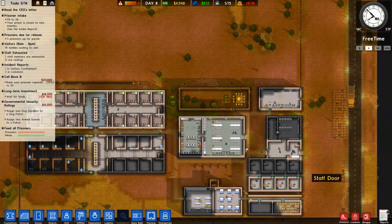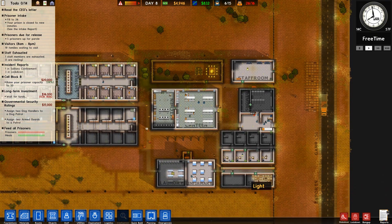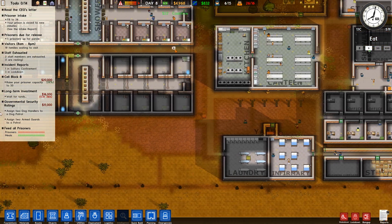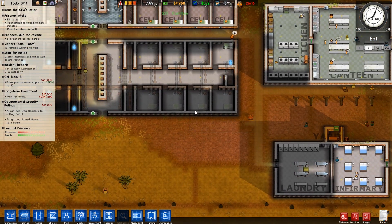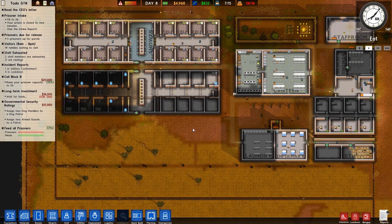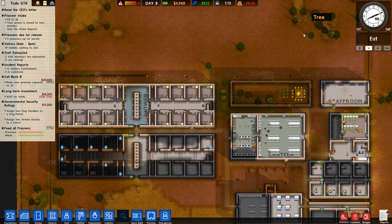Busy, busy guards. We can actually build the fence out over here - we'll build it a second row deep. Quite happy with how things are going so far. As soon as we get everything in here and we can assign them as cells - they're quite busy at the moment because I've got all the guards working on fences, because I want room to expand. It's probably a little bit greedy.